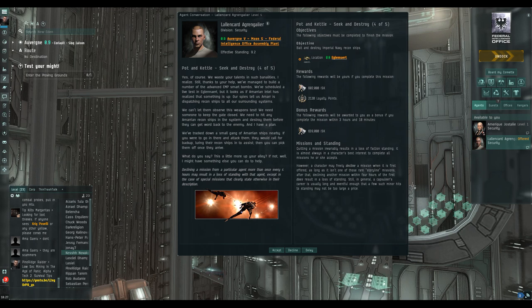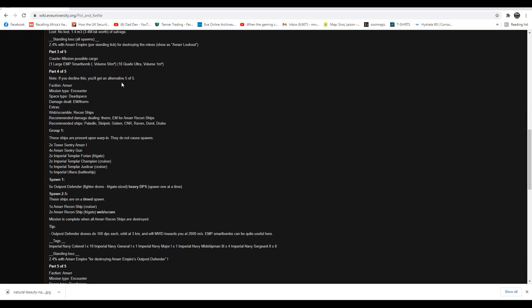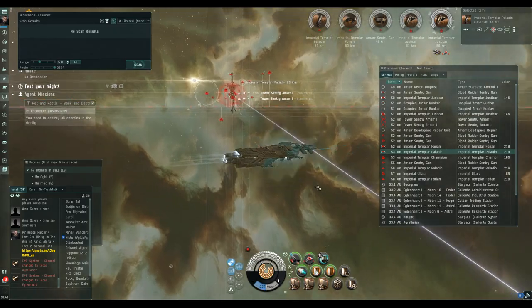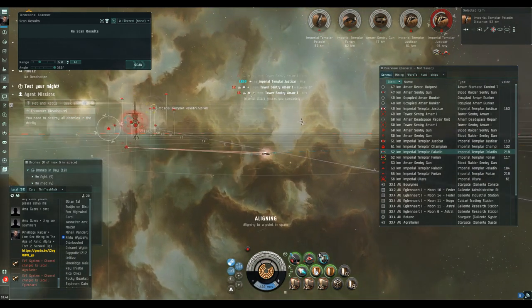Part four - Seek and Destroy. We need to go and attack some pirates, bait in some recon ships, take out the recon ships and we're done. All very straightforward - about 2,100 loyalty points and about 1.2 million. Nothing really scientific to this mission; we just need to plod through it. As we kill stuff we'll get groups of three recon ships spawning. We've landed in the mission with one big mob - we just work our way through it.